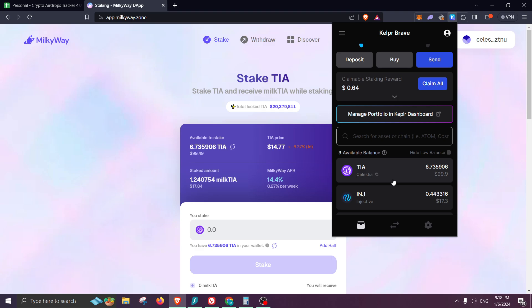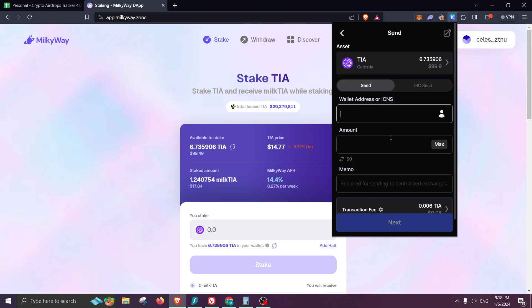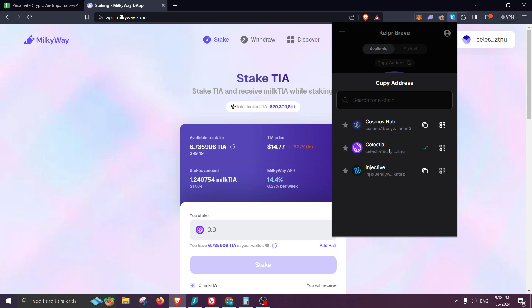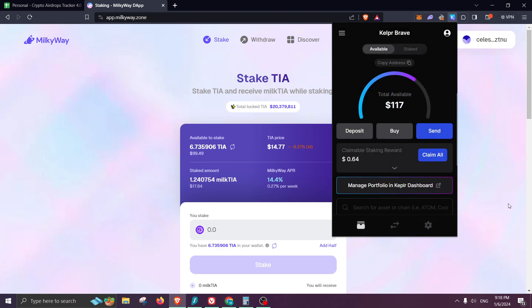To get TIA, I used Binance — I purchased some and then copied my wallet address. Make sure it is for Celestia. Click on deposit and copy your wallet address, then go to Binance, Coinbase, or whatever exchange supports Celestia, and send some funds. My goal is to reach 10 Celestia. Right now I already have 1.2 staked and 6.73 in my wallet, so I'm missing around one or two more Celestia to reach that goal.